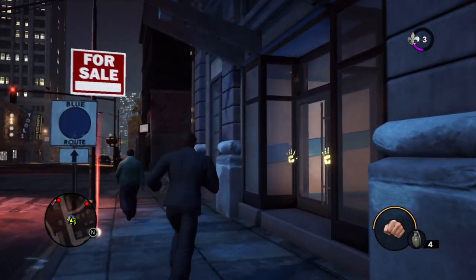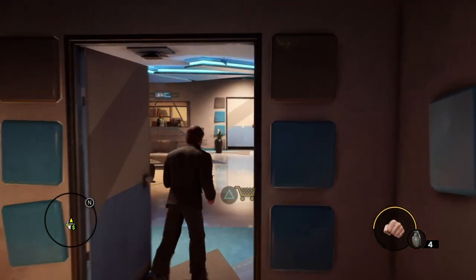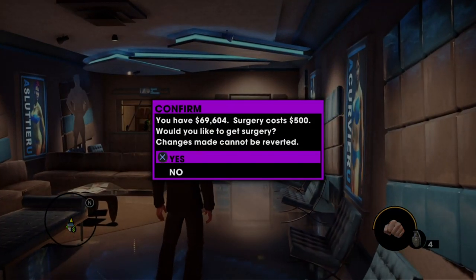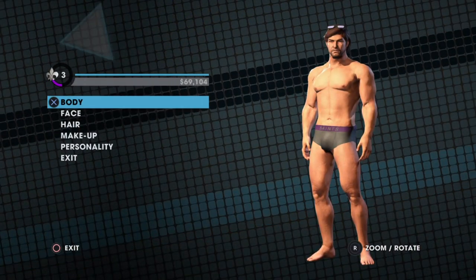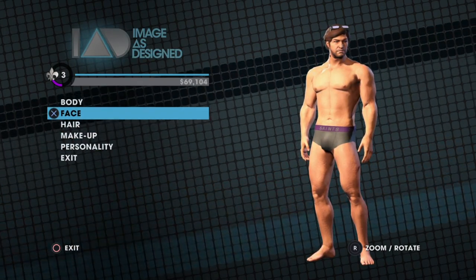All you need to do is you can buy this building, you don't have to — just come in, open the door, and there you go. It only costs 500 quid. Obviously you've got tons of money, and then you can re-customize your character.